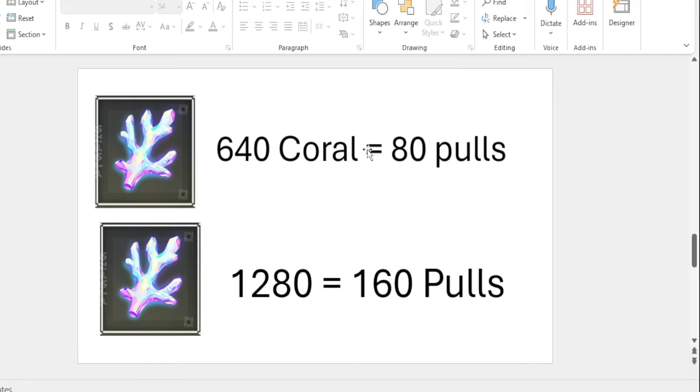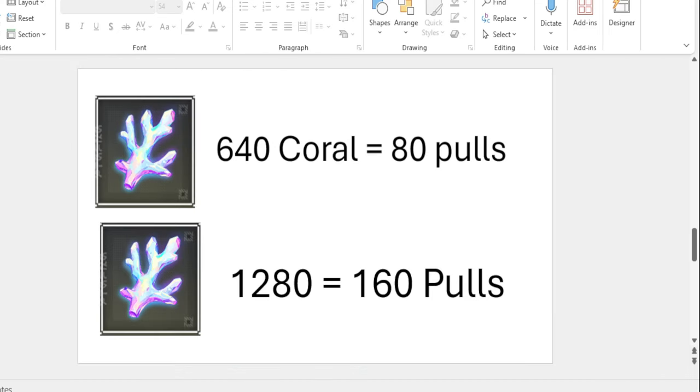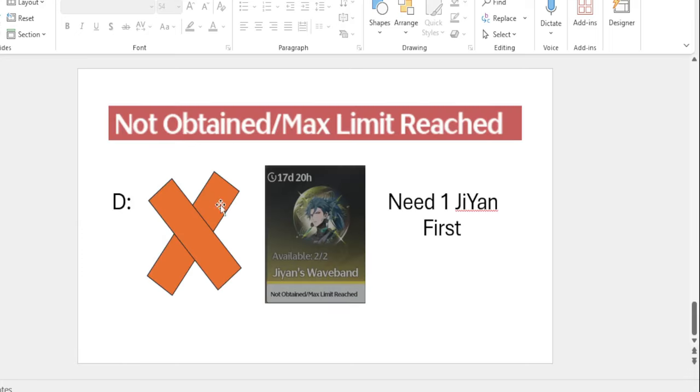Are you trying to condition us to not gamble? Yep. Jason, don't listen to that propaganda! No, no — listen: it's 80 pulls for 640 Coral, but if you gamble — no, no — you can get twice the amount of limited characters if you don't spend your Corals. You can get more Resonance, more power, if you save. But the power of gambling... Oh god, I lost you guys. You guys are not saveable.